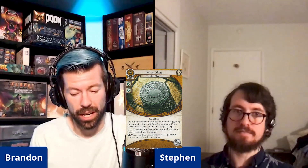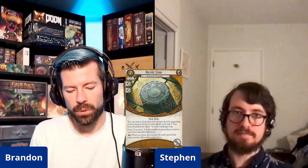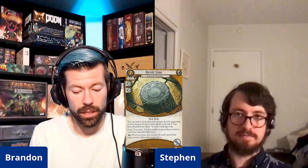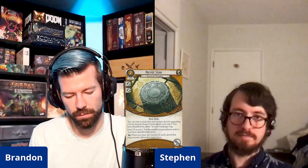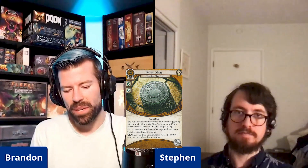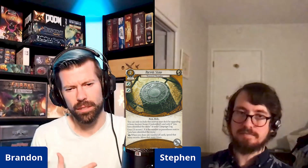Every return box since Dunwich has had a new version of the Seeker mysterious artifact you identify and upgrade into something. This one's no exception: Ancient Stone — Transient Thoughts, level four Seeker asset, two cost, two agility icons, item and relic, hand slot. You can only include it by upgrading from Ancient Stone Unidentified. It uses X secrets, where X is the number in the campaign log. As a reaction, when you draw any number of cards, spend that many secrets to move that many times.